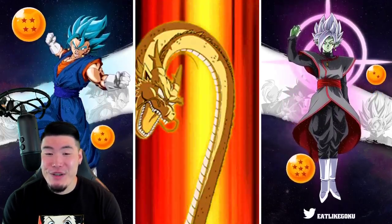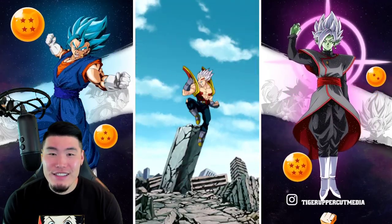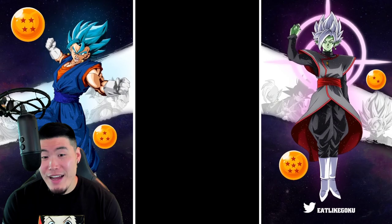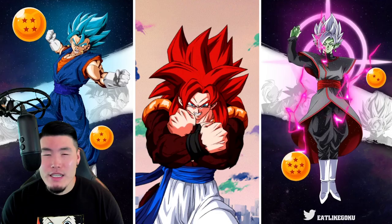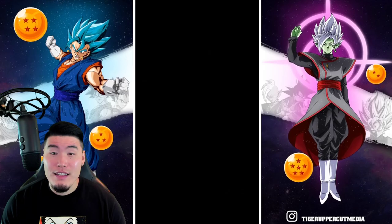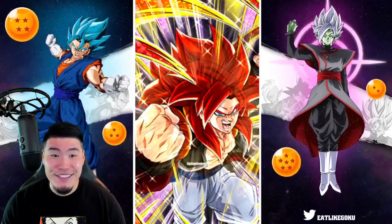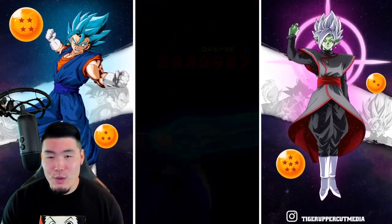Maybe I should have just gone for the Super Saiyan 4 Gogeta transformation immediately, because that would have made it more likely that we survive this turn, which is not a guarantee anymore. I'm really gonna need Gogeta and Vegito Blue to come through here. And Gogeta does come through! Next turn I think we get Weiris back, and if we can give him his orbs to our LR Super Saiyan 4s, we should be okay.